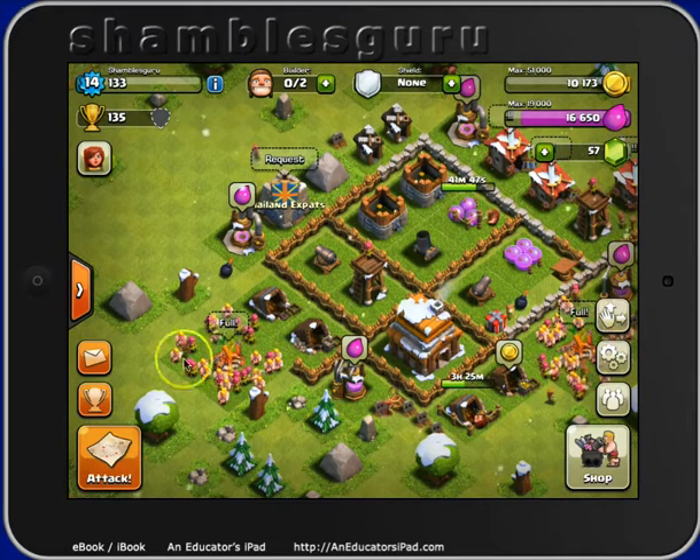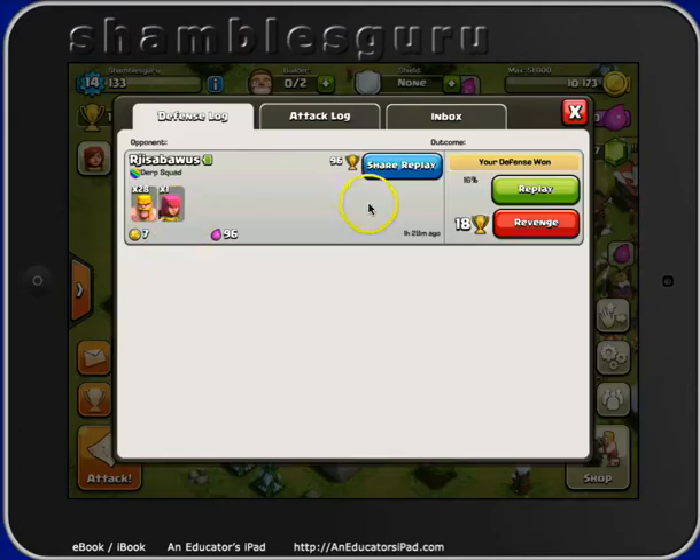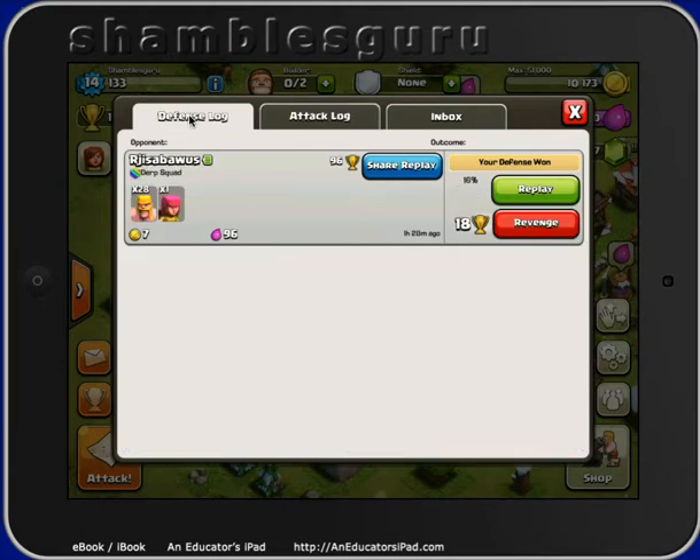I think — but I may make mistakes here — let's go to this icon here and look at my attack log. Where are we? Which one of these? Maybe I've been attacked again. Share replay. Maybe I should go to here — this is my defense log, so that was my people I've attacked. Let's look at the recording.